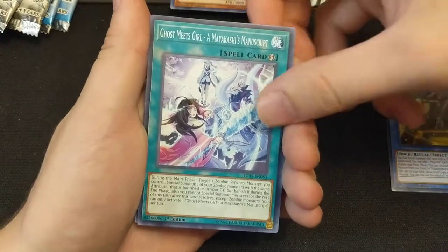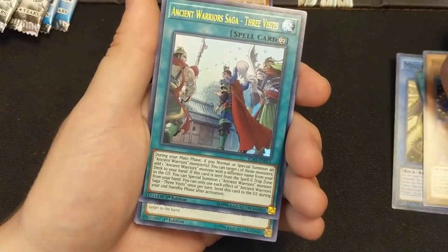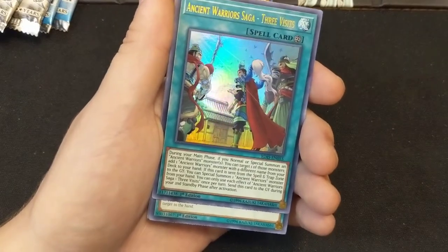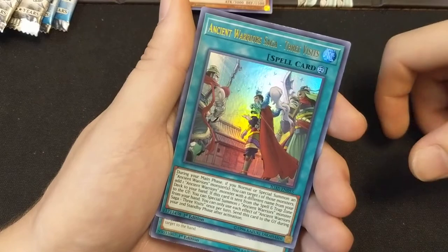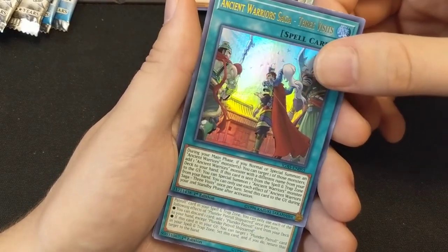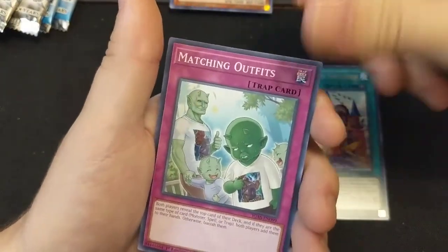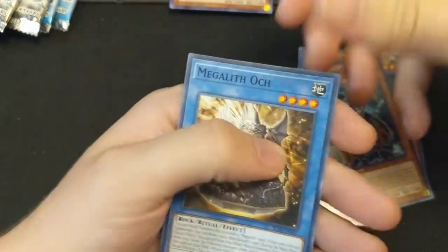Megalith Haggith, Ghost Meets Gorilla, Mayakashi's Manuscript, Daruma Dropper — we pulled another ultra! I think we've pulled both ultras on this side of the box, and the secret too. My local game store is gonna hate me — I keep telling them they have no Yu-Gi-Oh product to buy, then I go in and pull both secrets. Ancient Warrior Saga Three Visits for our beautiful ultra rare. Plunder Patrol Shipyard, Matching Outfits, Anomaly, Spell Karakuri Bonds, Kannamzin, Megalith Arath.